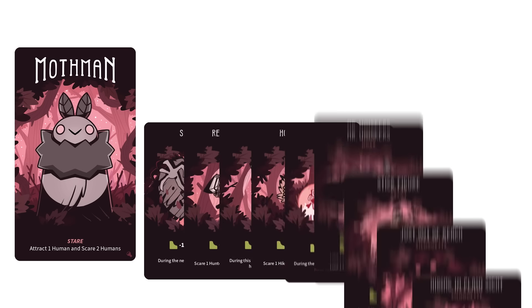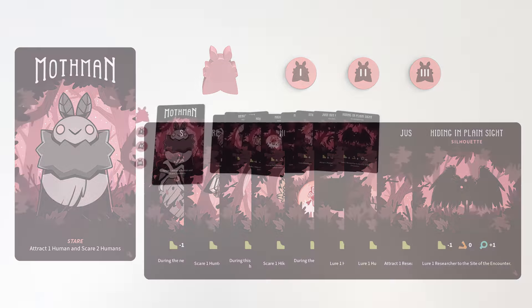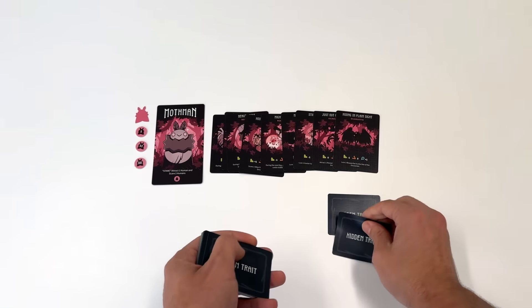You'll play this game as your favorite cryptid, so before you get started, you have to pick one. Each cryptid has their own legendary ability that you can use once per round. When you've selected your cryptid, take the corresponding cryptid card, sighting cards, hiding spot tokens, and meeple.